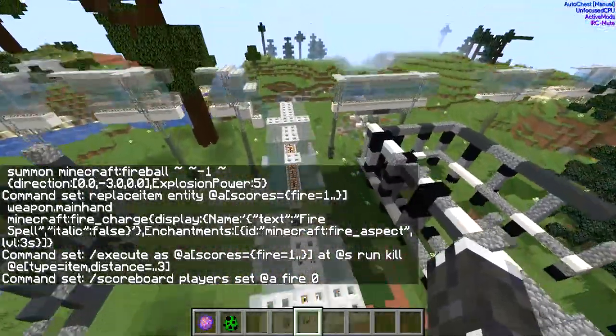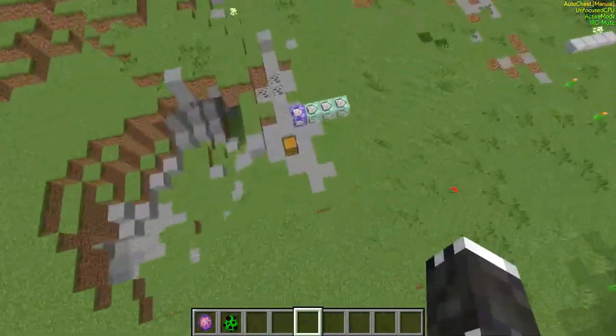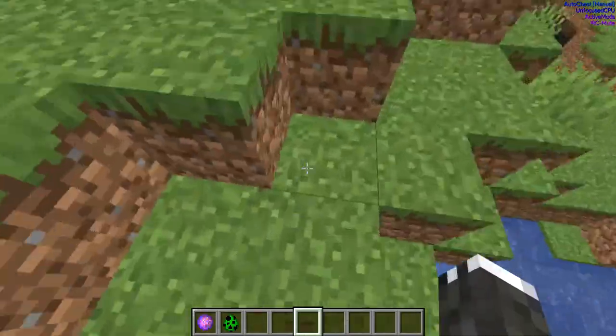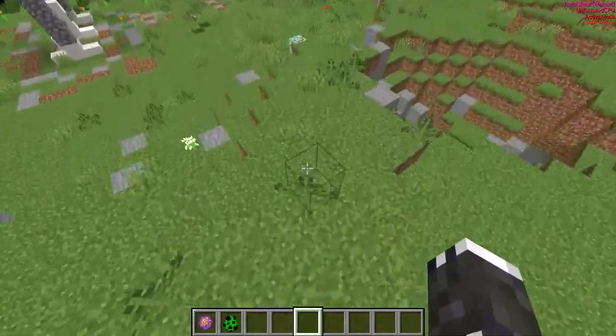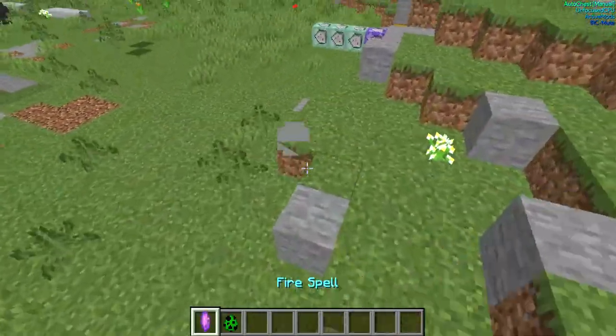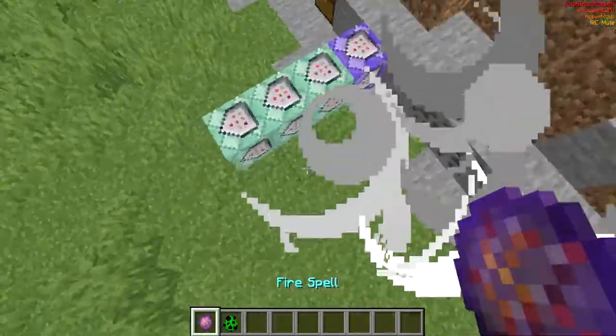This is what's in all the blocks. It's basically a spell system — if you drop an item, it runs a command. That's really cool.